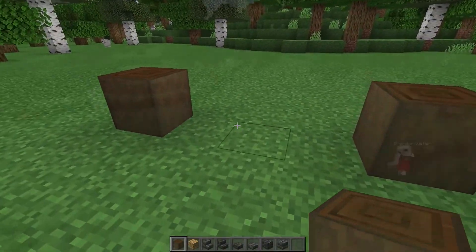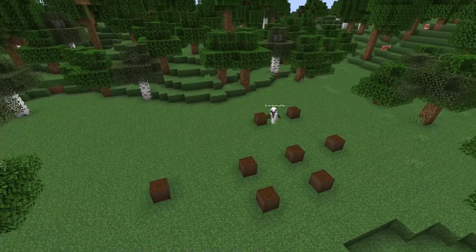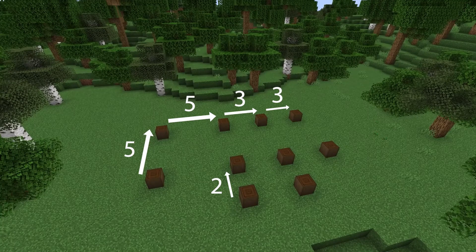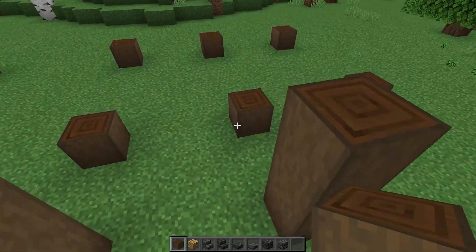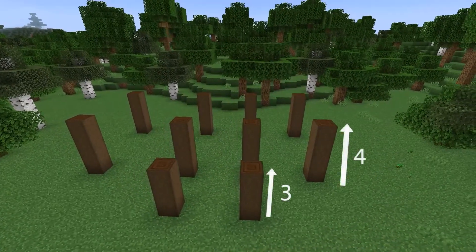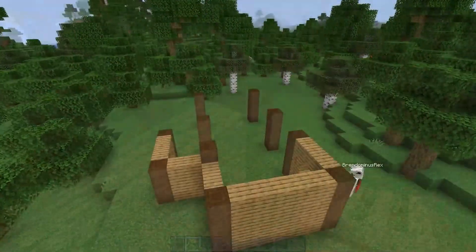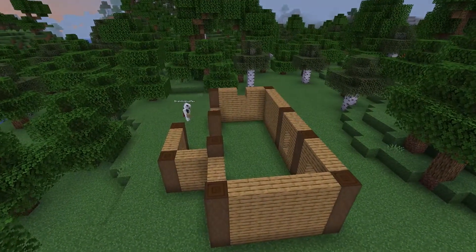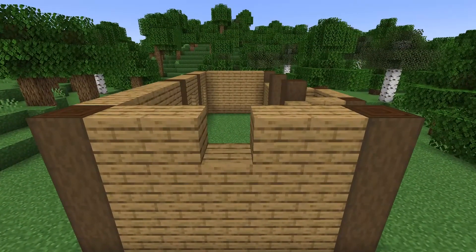First, start with stripped dark oak logs and place them in a layout like this. Next, we will take each pillar up to four blocks high, except for the two protruding pillars, which will be taken up to three blocks tall. Now fill in the gaps between the pillars with oak planks and leave gaps in these places for your windows and door.